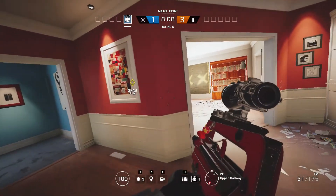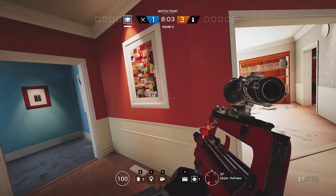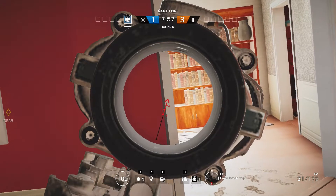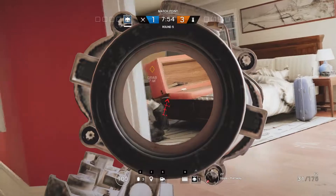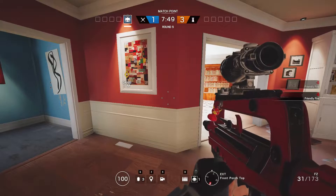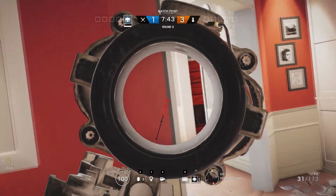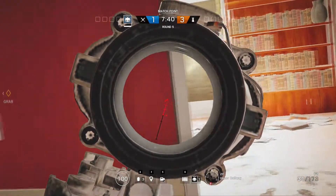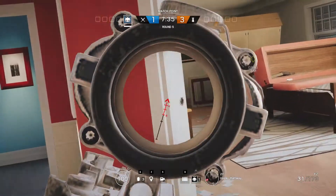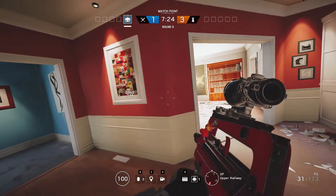This is where fast peeking comes in. The faster you peek an enemy the less chance they have of reacting and killing you before you can kill them. You could slow peek to find out where the enemies are, then fast peek them while pre-aiming for an easy kill. Another tip for slow peeking is to peek a little, go back, then peek a little more, go back, and repeat until you have seen the whole room.